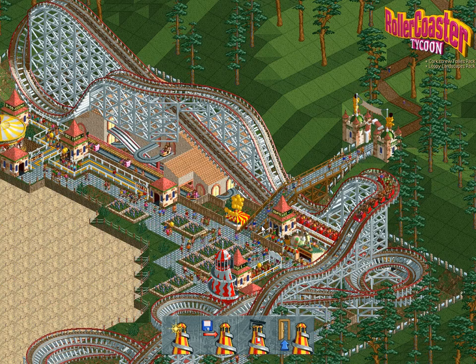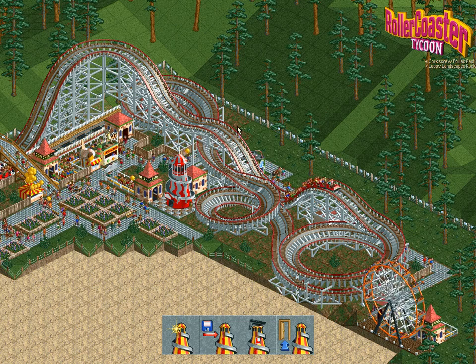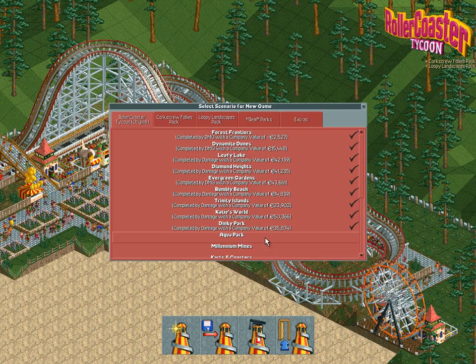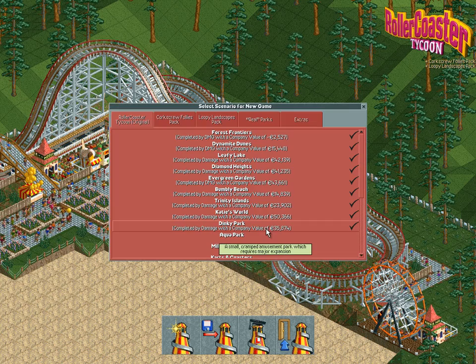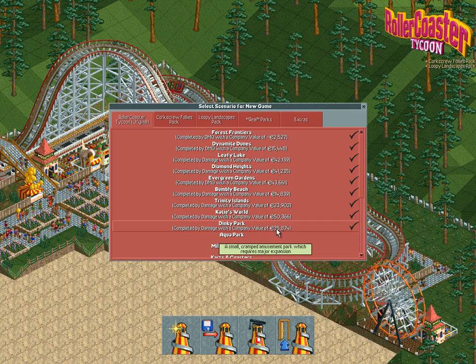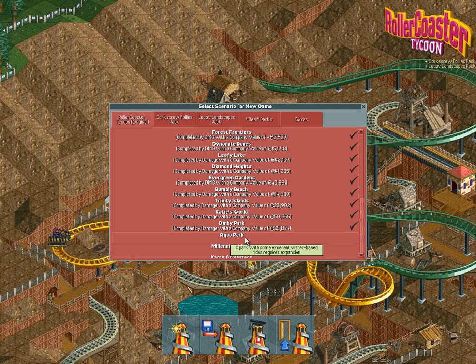Hello and welcome back with another video, another day and another new scenario. And this time it will be Aqua Park, as it's called. Look at the company value we achieved in Dinky Park — Post Stamp Park as I named it, quite fittingly. This was done in only 2 years, and almost 36 grand is quite a good achievement.